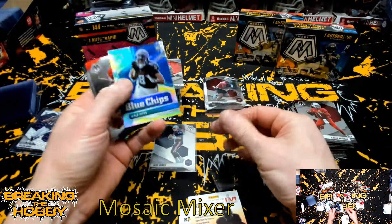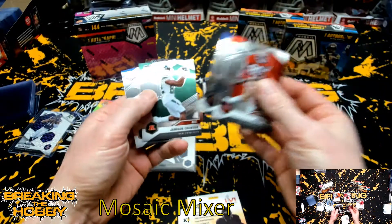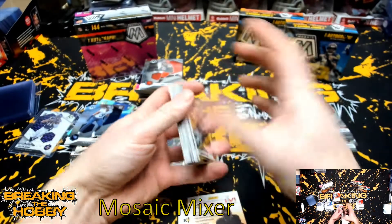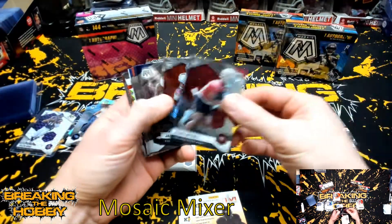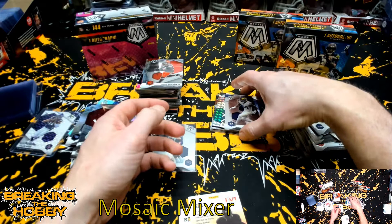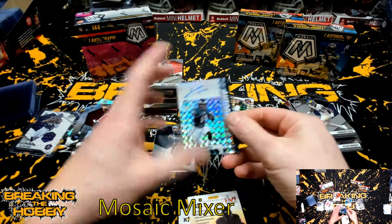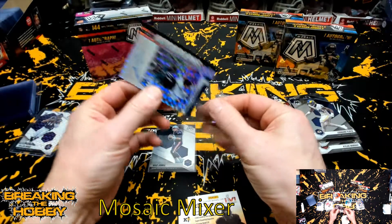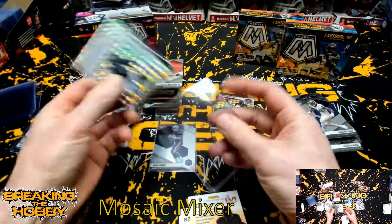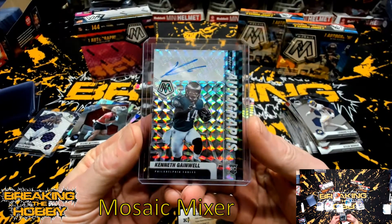Got a Kyle Pitts silver. Rice, Tee'Higgins, Crowder, Caleb Farley. Elijah Mitchell, Jalen Darden. And the first auto — it's going to be a Kenneth Gainwell for the Philadelphia Eagles. I think that was a filler team or a mini team. Kenneth Gainwell.